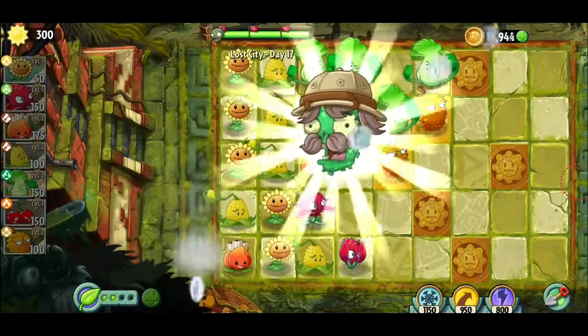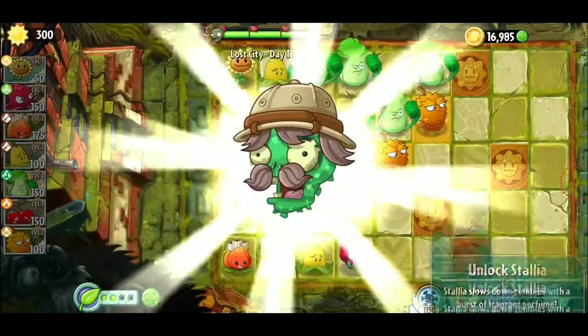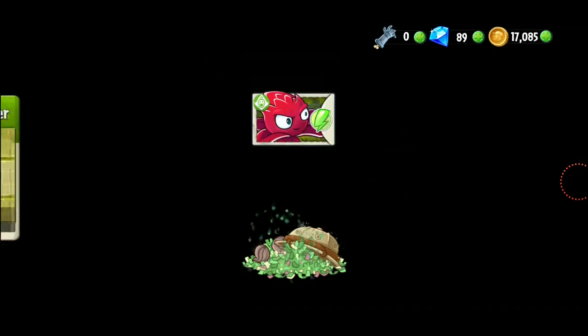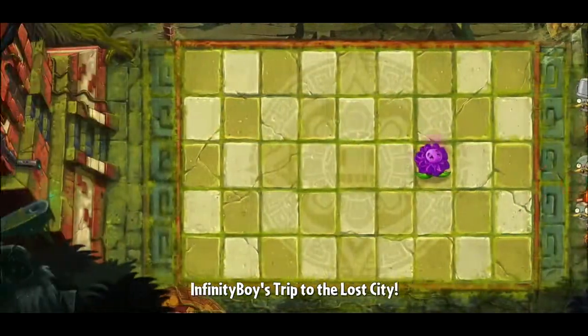It's the first level — I recorded episode 29 right before this so it felt like part of the same episode. Let's open the pinata and see what we got. All we got is 100 coins like usual — awesome. Red stinger, durian. Sometimes the little sunflower loading screen glitches.